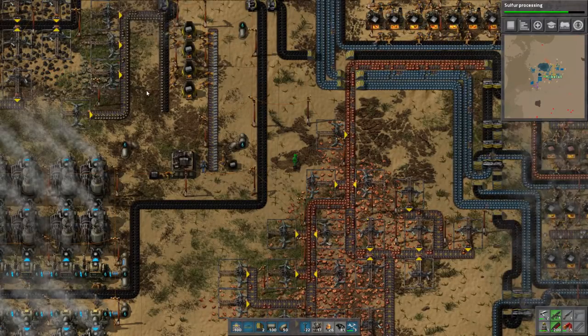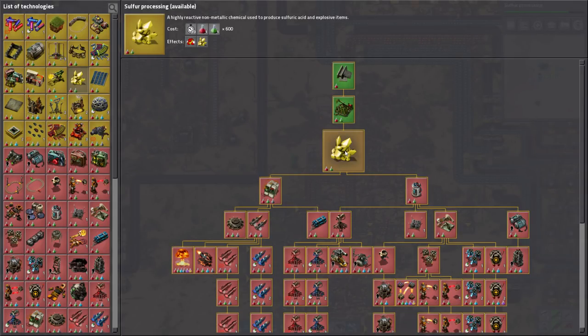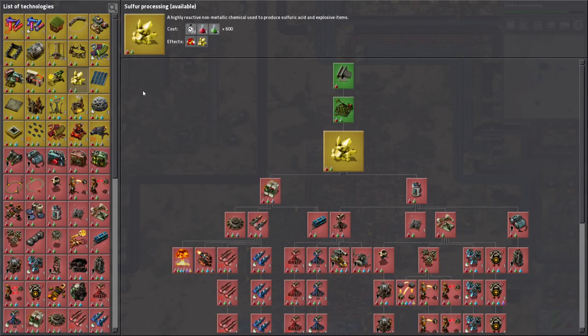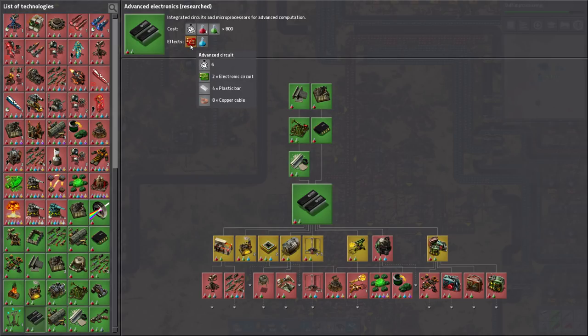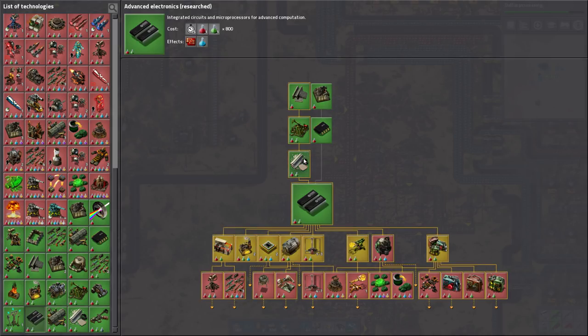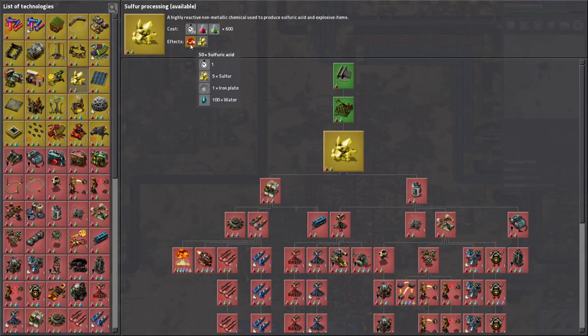Hello guys, welcome back to some Factorio. I've made a couple changes and we're almost done sulfur processing. I've only done two researches - plastics and advanced electronics I think it was. So now we can do advanced circuits. I'm just finishing sulfur processing because that's kind of a good one to do.